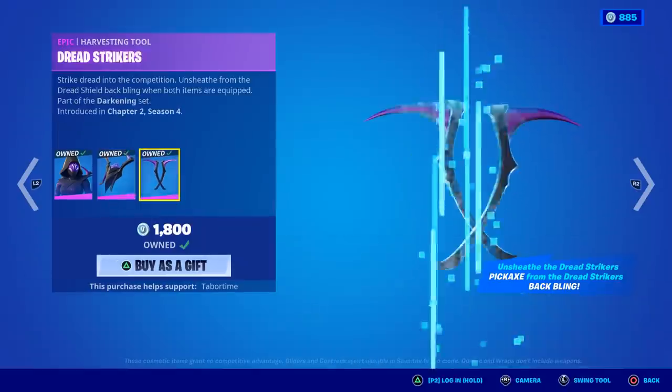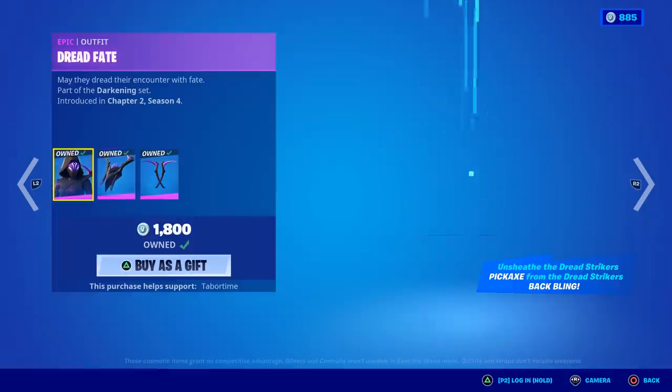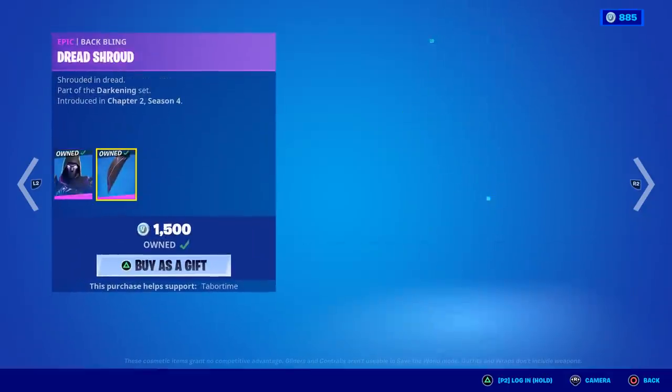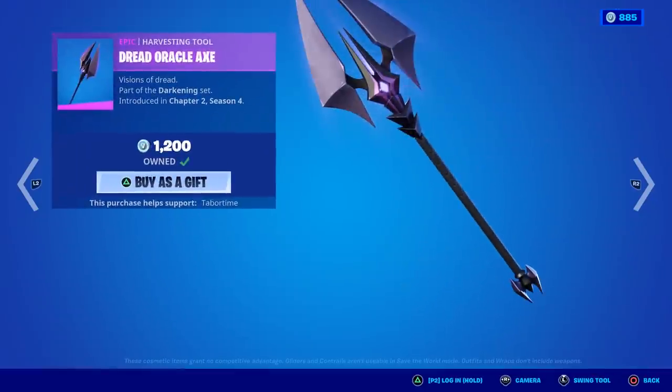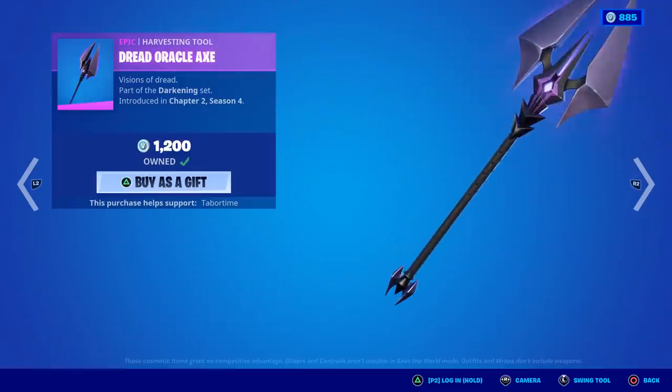Dread Fate is back — she's nice because her pickaxes actually interact with the back bling. They pull out when you use them and disappear from the back bling, I love it. Unfortunately Dread Omen does not get such a cool feature, but he's still a good-looking skin. The Dread Oracle Axe I really enjoy — secretly reactive. I believe I did a video on that.